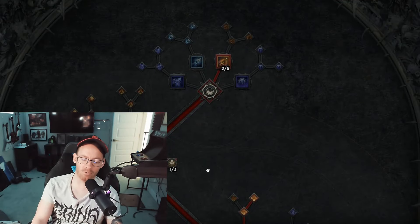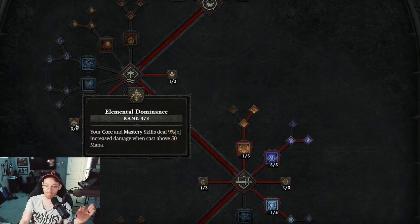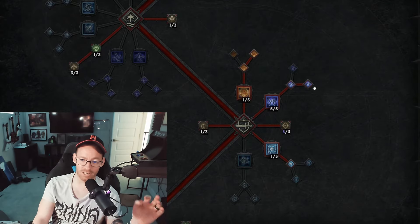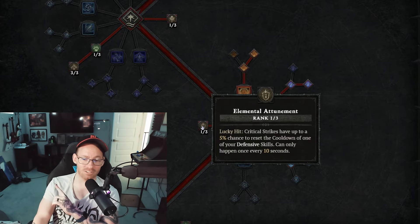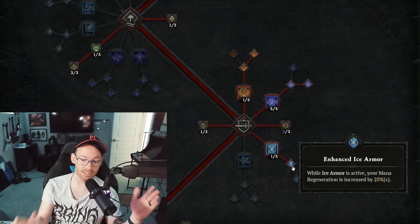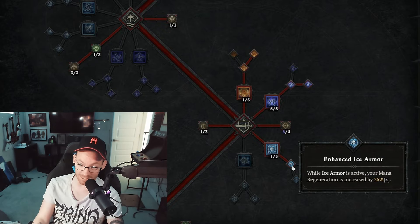For the skills on this build, the first couple points don't matter, but we do get one point into Potent Warding and then three into Elemental Dominance. After that, we have Shimmering Flame Shield and Shimmering Teleport, max out Glass Cannon, one point into Elemental Attunement, and then we definitely get the Enhanced Ice Armor Rune. This is going to give us the mana regeneration that this build desperately needs.